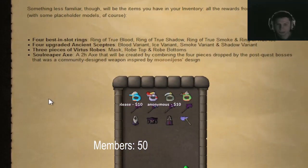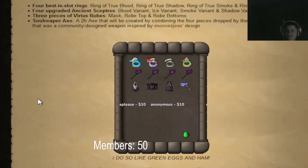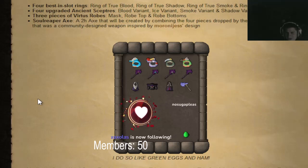The rewards include a two-handed axe created by combining four pieces dropped by the post-quest bosses, and four best-in-slot rings. The ring of true blood — that's probably the warrior's ring remake.